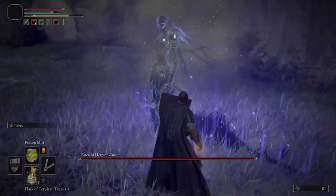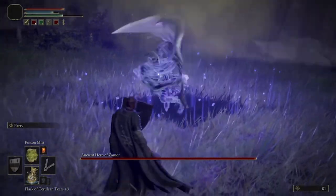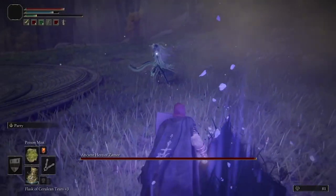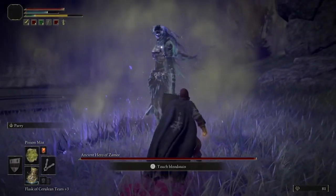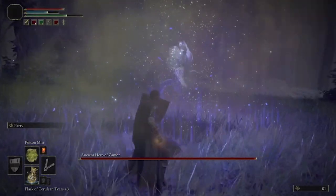That way when Zemur appears, he'll begin to get poisoned immediately. Just stay in that area while the poison does its work to make the infection happen, and keep your shield up and move around some of the attacks. You'll probably have to throw out a second poison mist, but it'll just take a few seconds and Zemur will be afflicted by the poison.